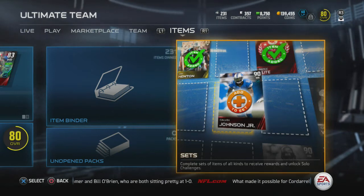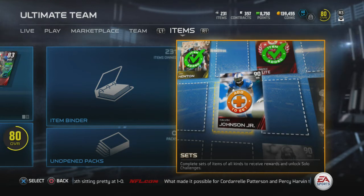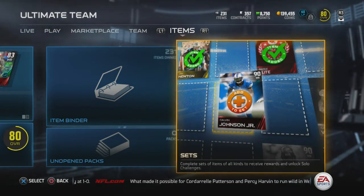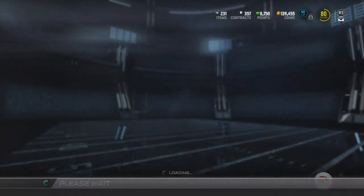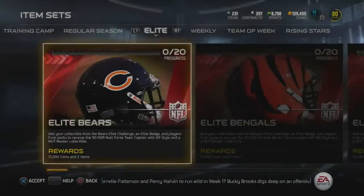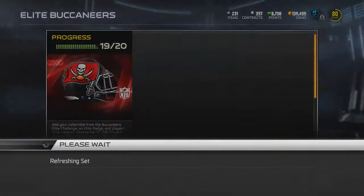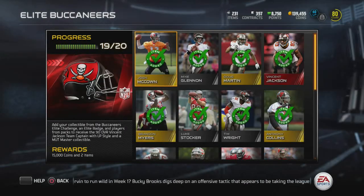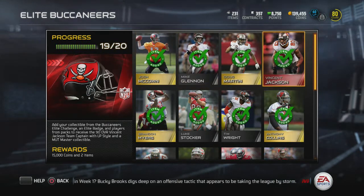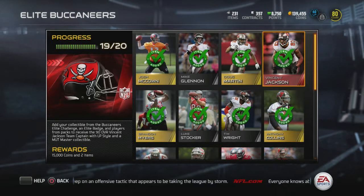What is up, people of Earth and beyond — Case Onus here. Today we have a brand new Madden Ultimate Team 15 video. This is a very special one: I just bought my elite badge off of the auction block — it was going for 48,000 and recently it's been going between 50 and 60,000, so I jumped all over that. I also bought the Vincent Jackson card for around 45-46k.